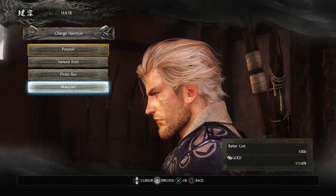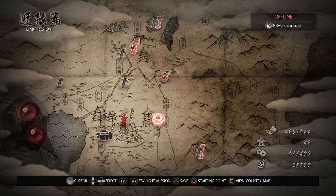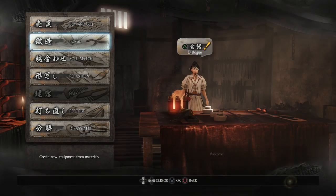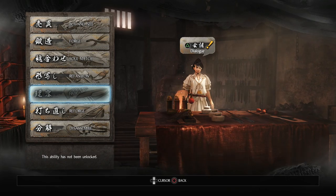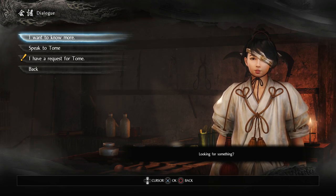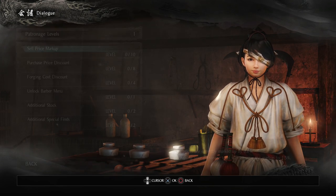Anytime we're on the world map, what we want to do is come to any of the starting points. From here we want to go to the blacksmith, and once we're in the blacksmith what we want to do is press triangle. This way we can talk to Tome. From here, what we want to do is select 'I have a request for Tome.'